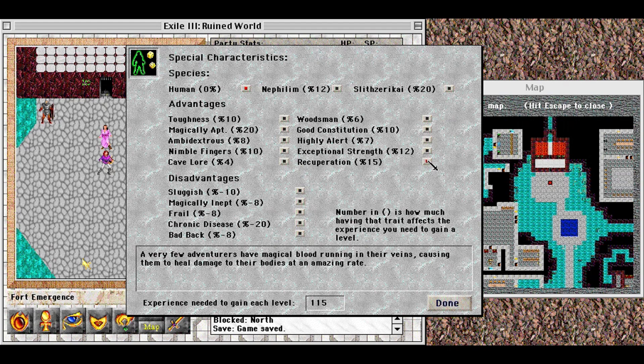I might go into the editor at some point and rejigger his stats a little bit. For disadvantages: sluggish characters just can't move quickly — a sluggish character gets fewer action points in combat. Magically inept characters resist magical items and are unable to use them. Potions and scrolls won't work for them, although worn items like rings will have a small effect.